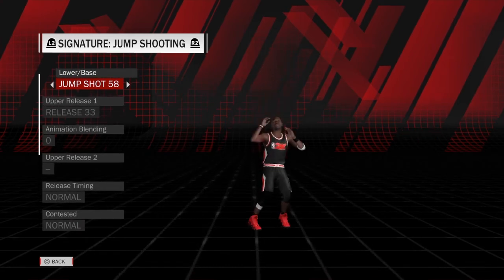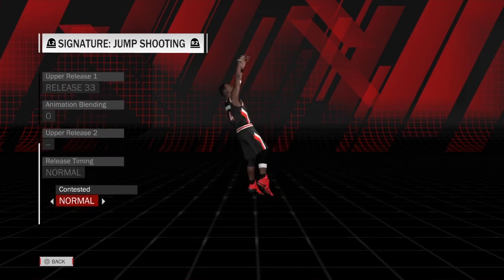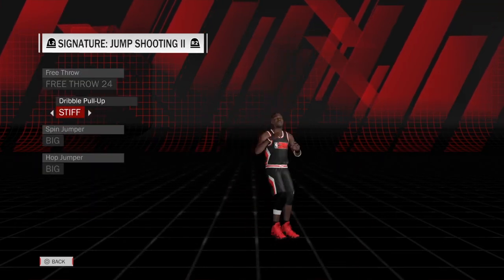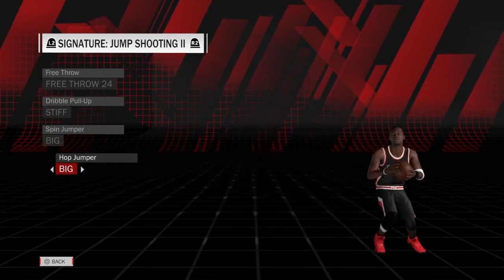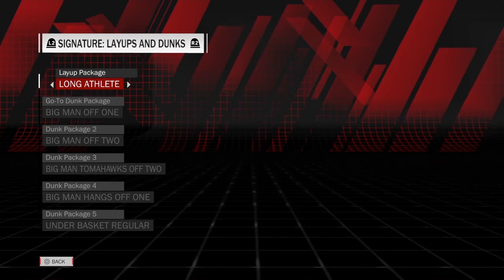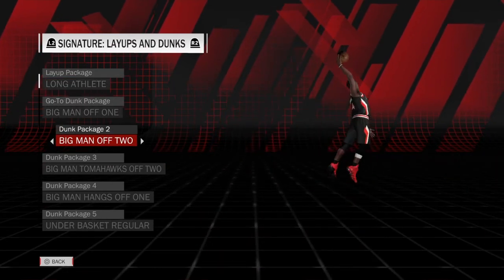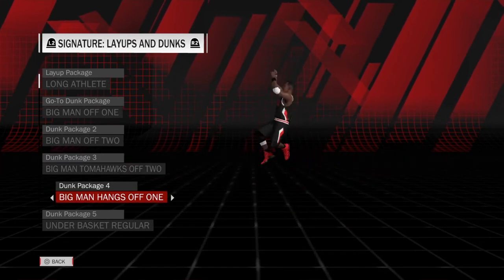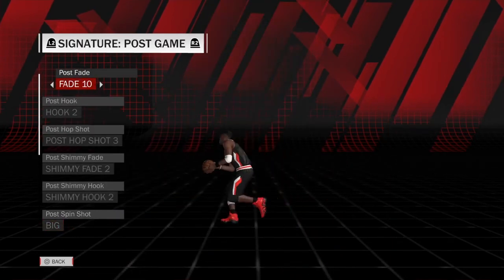Signatures: 58, shot base, release 33, normal/normal. Free throw 24 with a dribble pull-up that is stiff. A big jumper that is big, and a hop jumper that is big too. With a long athlete package, big man off one, big man off two, big man tomahawks off two, big man hangs off one, under basket regular, and basic one-handers off two.